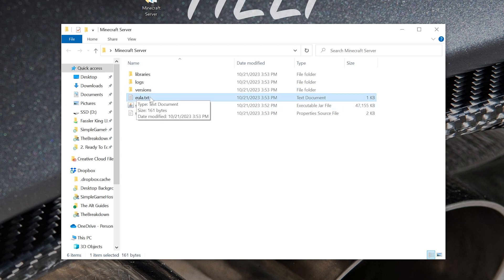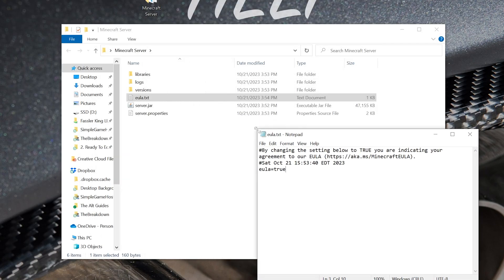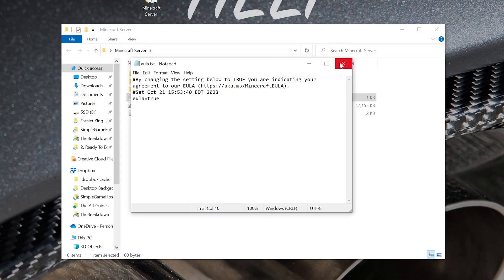After getting Java and Jar Fix if needed, double-click server.jar and you'll get a new eula.txt file. Open it with Notepad, and assuming you agree to the Minecraft EULA, change 'eula=false' to 'eula=true' — exactly that, no extra spaces. Then go to File, Save to save the EULA file, and close it. Now we're ready to start the server.